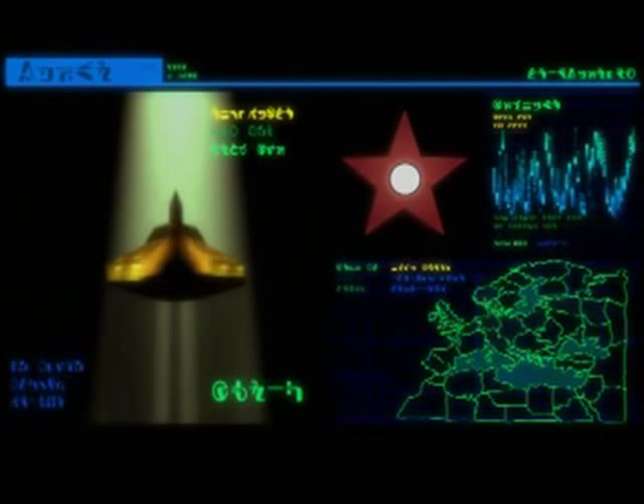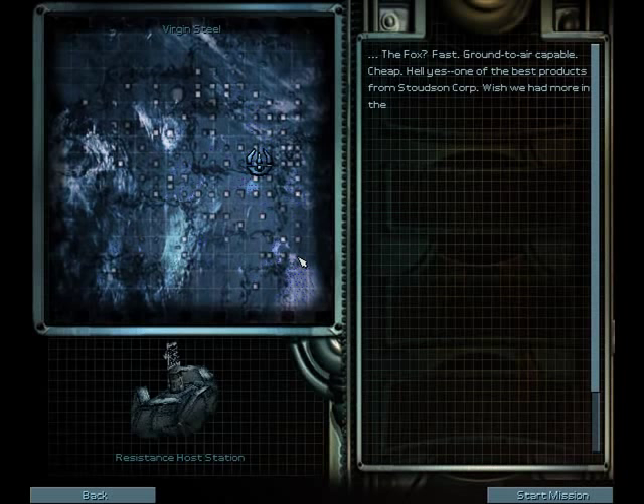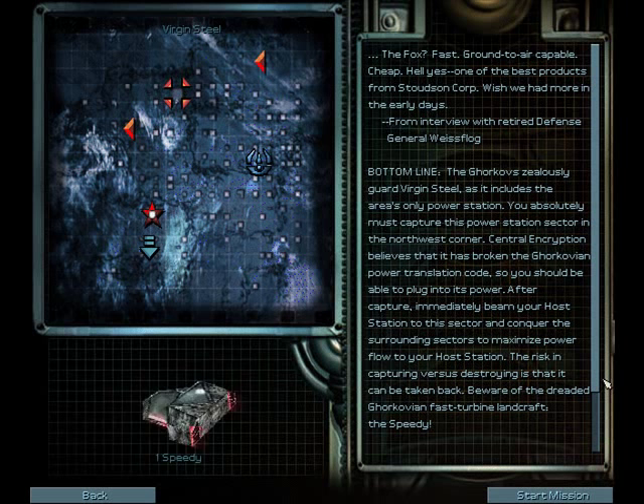Downloading mission objectives. The Fox — fast, ground-to-air capable. Cheap? Hell yes! One of the best products from Stutch and Corp. Wish we had more in the early days. From Interview with Retired Defense General Westvlog. Bottom line: the Gorkovs zealously guard Virgin Steel as it includes the area's only power station. You absolutely must capture this power station sector in the northwest corner. Central encryption believes it has broken the Gorkov power translation code so you should be able to plug into its power.